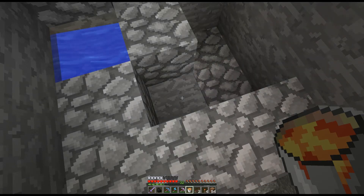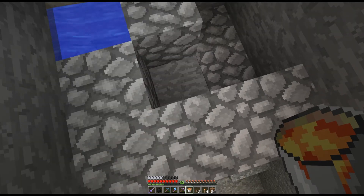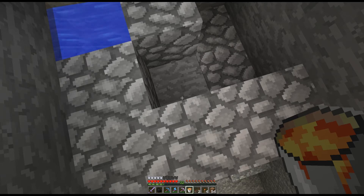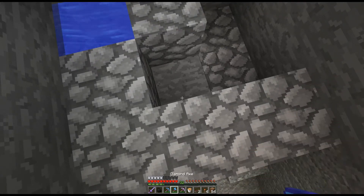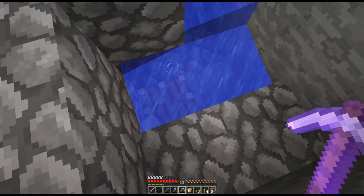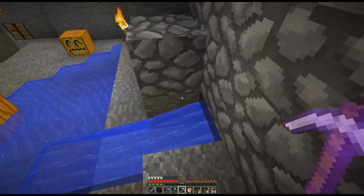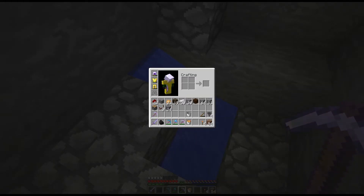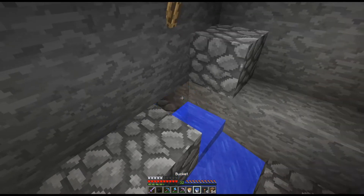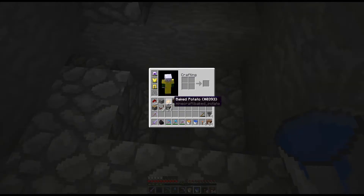I just realized a problem with this build — it's only ever going to make one block. So we're going to rotate this. Instead of going up, we're going to rotate it 90 degrees. Come on, stupid water — let's grab the water over here. Finally, thank you. Alright, so we're going to put the piston instead.